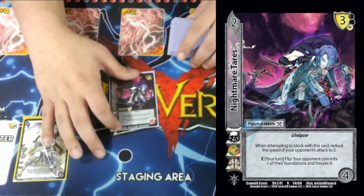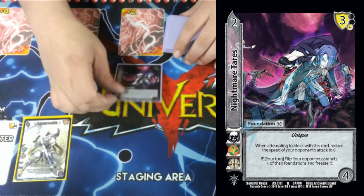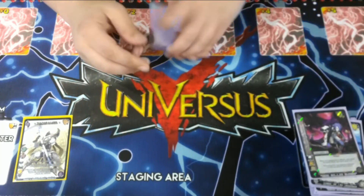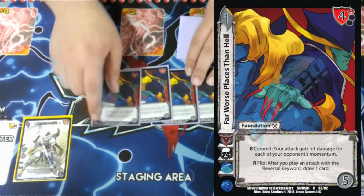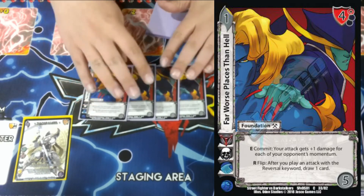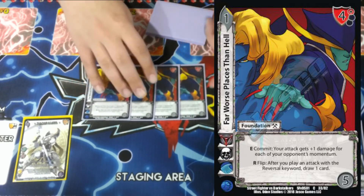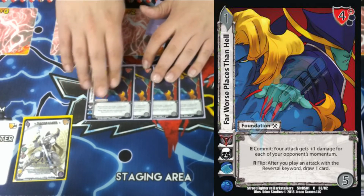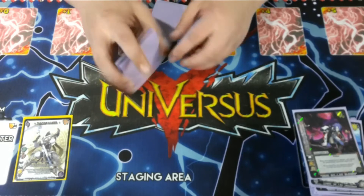One Nightmare of Terror — to be able to block things like Nutcracker, Missile Launcher, Dark Churito, and stuff like that. We are playing all reversals, so playing Far Worse Places Than Hell is a very good choice for us. After we play a reversal, we get to draw a card. It just keeps our hand size up when we block, so we can block again and still play reversals with Zasolomo.